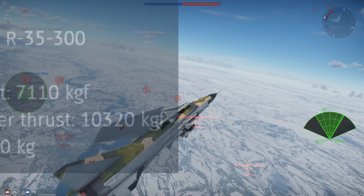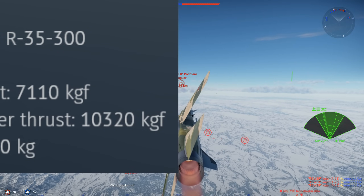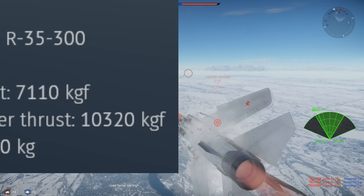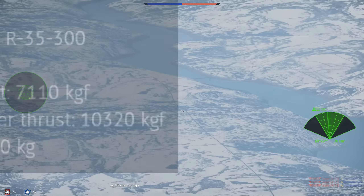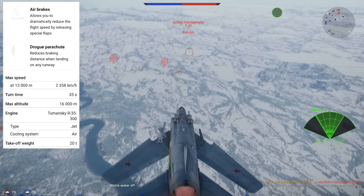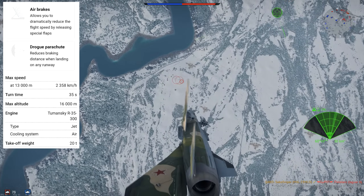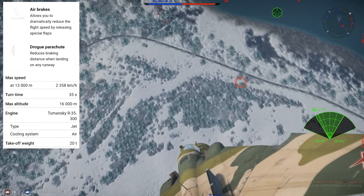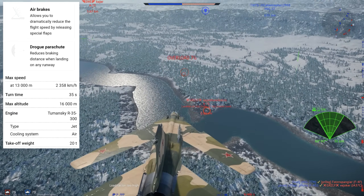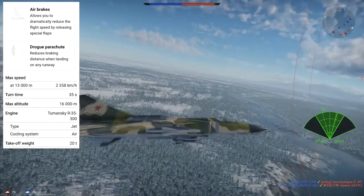The MLD is powered by the Tumansky R35-300 engine. When at military power, it produces 7,110kg of thrust, and when afterburning, that increases to 10,320kg of thrust. This can get the MiG-23 up to a top speed of 2,358kmph at an altitude of 13,000m. However, in game this is pretty much unachievable unless you're climbing to space and away from enemies. In an average game where you're flying fairly low, you will rip your wings off at a speed of Mach 1.25. On the deck, this is around 1,500kmph — very fast indeed.